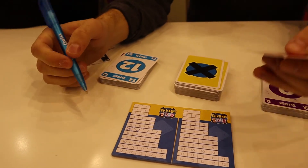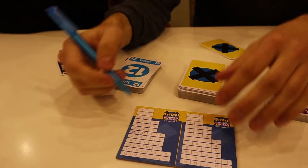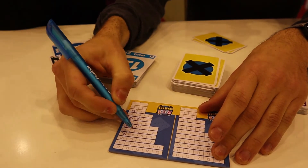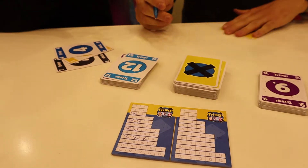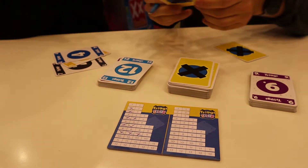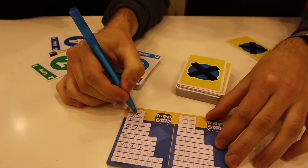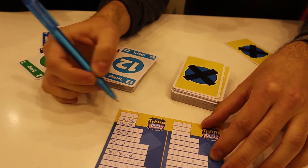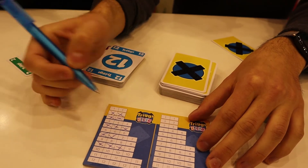So this means, for example, we jump ahead in the game. Now we have this sheet in front of us. Let's say I discard a two — I can cross off the two here. Now I finish the row, I get an extra cross, I can put it here. Now I get an extra cross too.